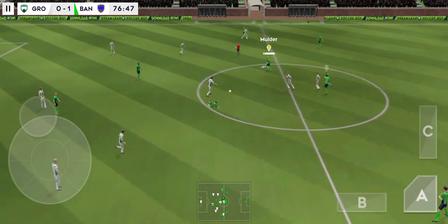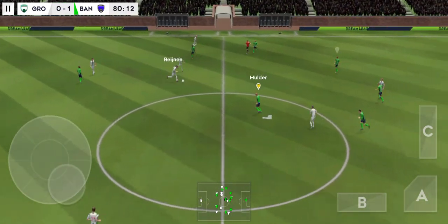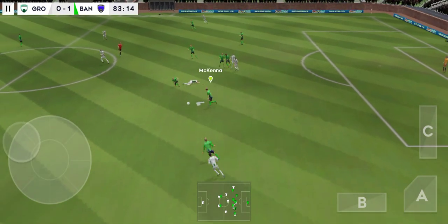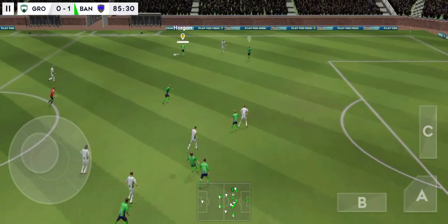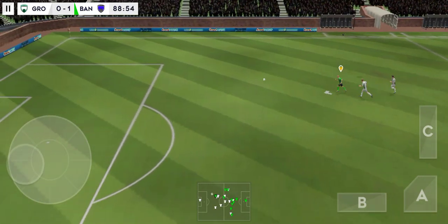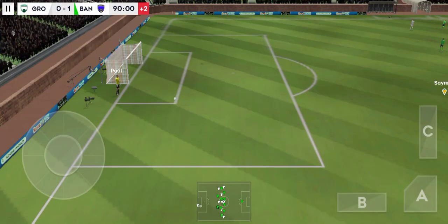The defender regains possession and now they're going to try and break. Good ball. Confident pass. Defender back on the ball. Good interception. A chance now to turn defence into attack. That's nicely played. What a pass. What a ball. There's an opening here, and he hits it — and that's out for a goal kick. Time for a fresh player to enter the fray.